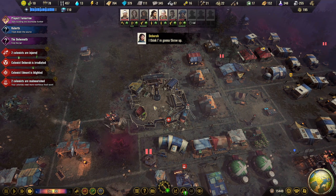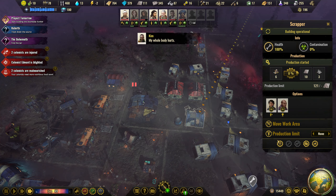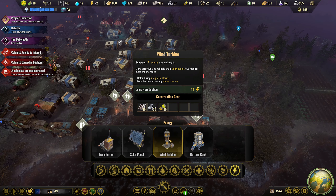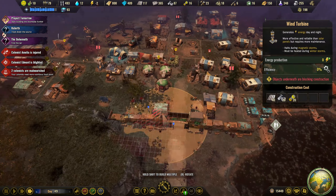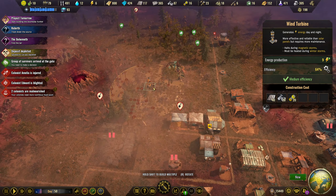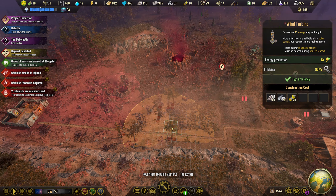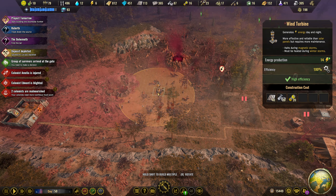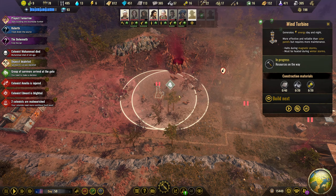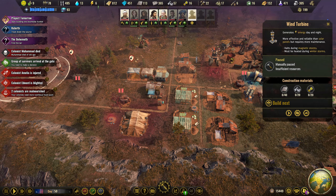I'm going to boost my plastic and might boost the metal here as well. Let's see how much it costs to build some wind turbines — holy crap it costs 20 components. We need a good efficiency zone for this. I think we're going to have an electric zone out here. We're going to start with two but obviously we aren't going to build them just yet — I'm just going to place them so we know that's going to be a little wind farm. We'll connect these two up so they charge the batteries.